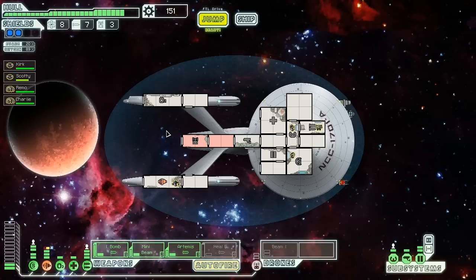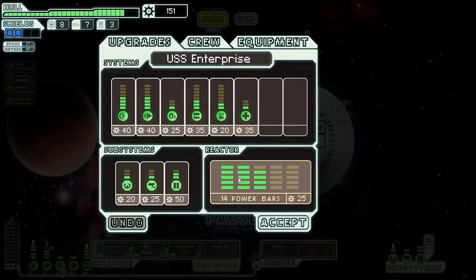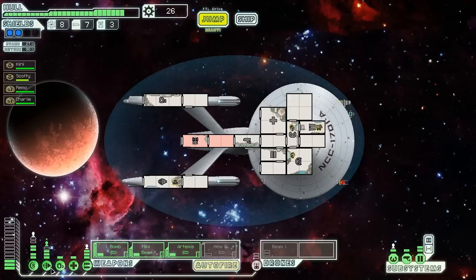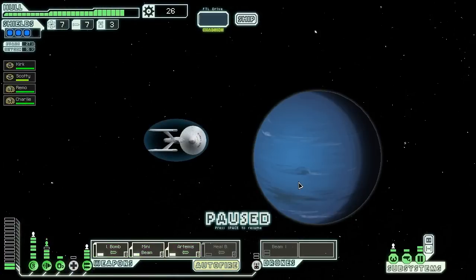Broke even on the drones and made three on the missiles — that was a good jump. Still no store. I better upgrade something. Not much would help right now — I really need weapons and drones. Three shields is pretty good but not what I wanted. Let's head this way and stay ahead of the rebel fleet; it's probably too much for our poor ship.